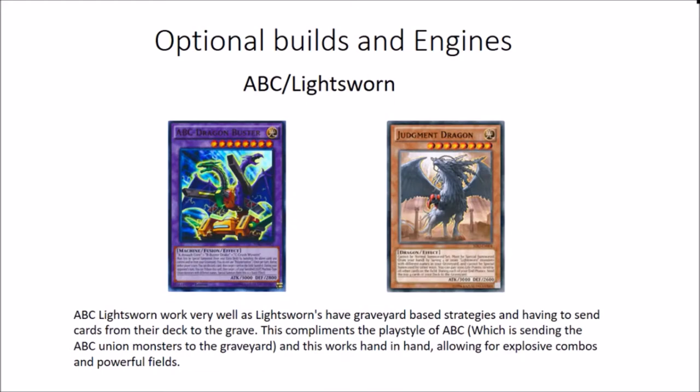Another optional build you can play - this is one of my favourites - ABC Light Swan. If you haven't checked that deck profile out I'll probably link it at the end of the video. They work hand in hand because Light Swan sends cards to the graveyard, which complements the ABC strategy of needing to get the ABC Dragon Buster on the field. It just works well and gives you some explosive combos and powerful fields. Very potent and just all-round great.